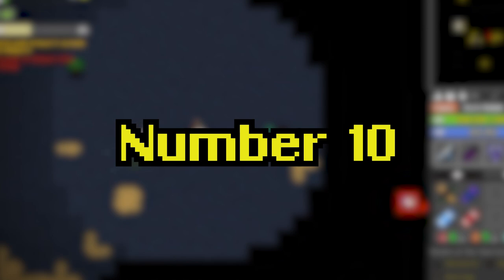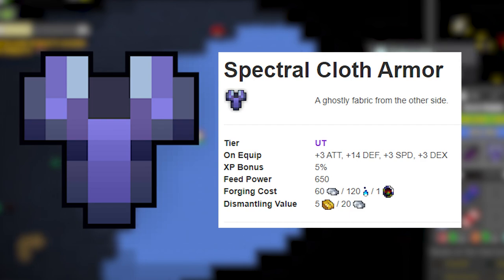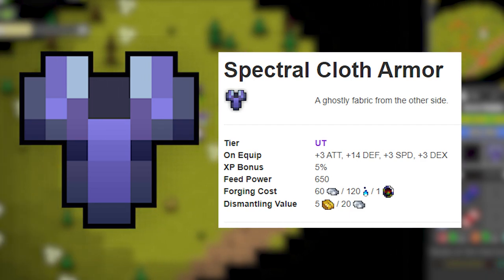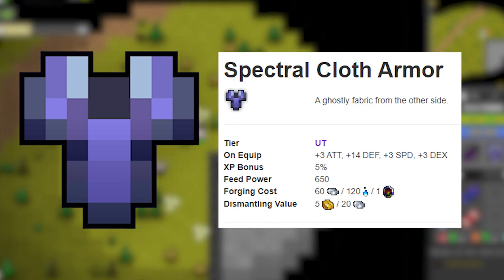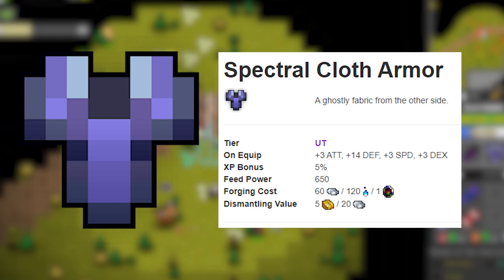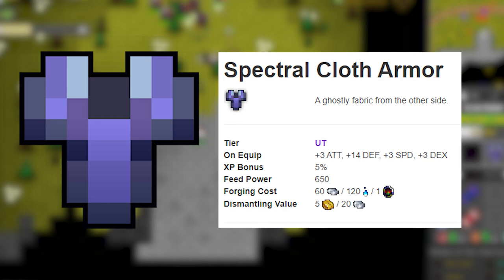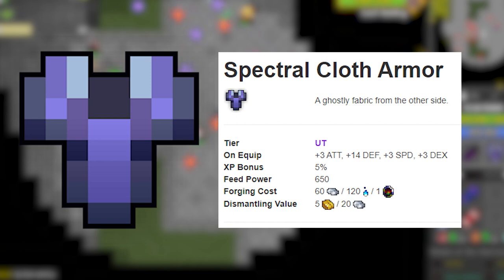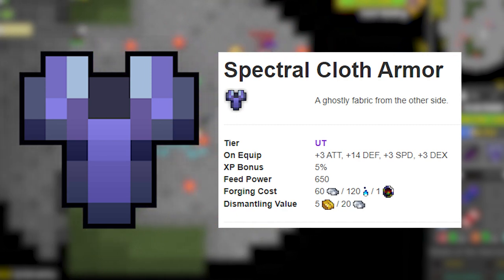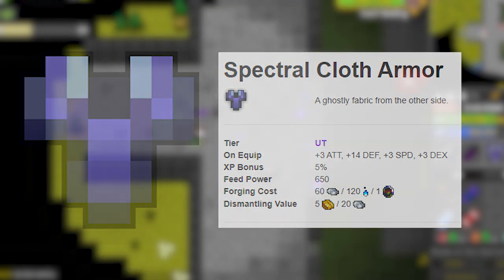Number 10: Spectral Cloth Armor. This armor drops from Davy Jones and is pretty easy to come by, which is partly why it made the list. It's a pretty decent armor giving you attack, defense, speed, and dexterity. It gives a little less speed than Sea Silk but gives 3 extra attack. For how easy it is to get and its overall viability, it deserves a spot, but there are a lot of other armors that beat it, so it sits at number 10.